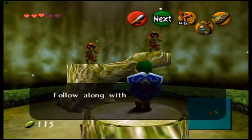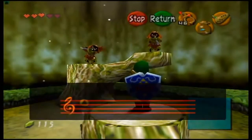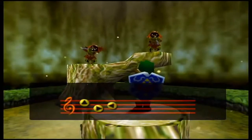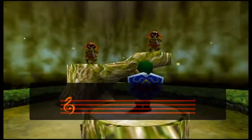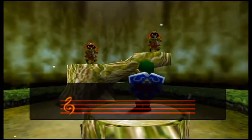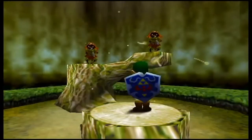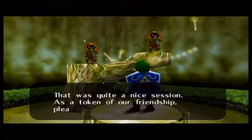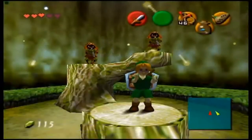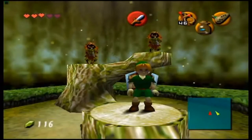If you walk up onto the stump and take out your ocarina, two Skull Kids will want you to play Simon Says with your ocarina — you have to follow their song. Because this is so long and drawn out, I'll be cutting ahead to the end of each song after one attempt. After the first round they give you a green rupee. We have to do this three times in a row.